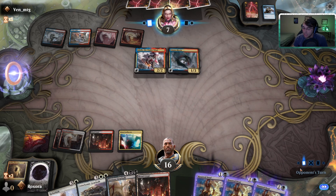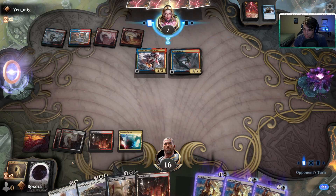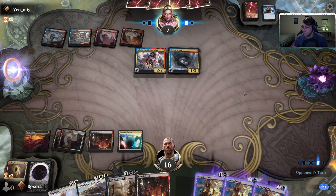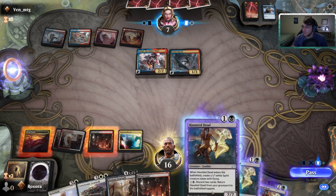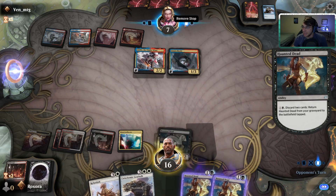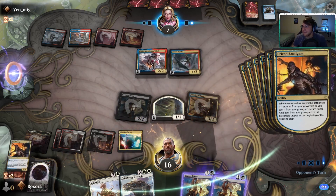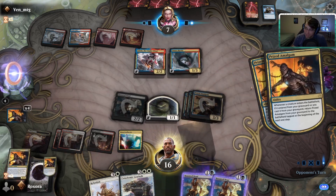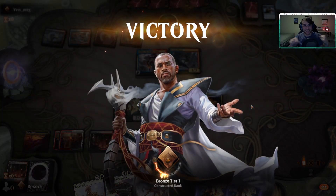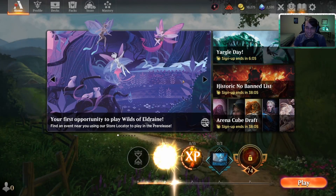We consider the Refurbish play and decide to discard the land plus Gearhulk so we can Refurbish and also have Cataclysmic Gearhulk as backup. They try to make a move — we stop them and activate the Haunted Dead, discarding Gearhulk plus land. The Prized Amalgam triggers are kind of weird: each one enters and sees the others entering, so each triggers off the others. The end result is a full board of Prized Amalgams.